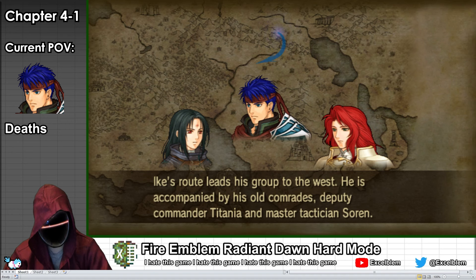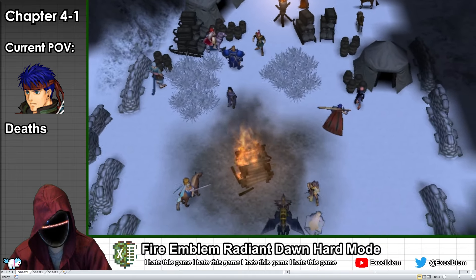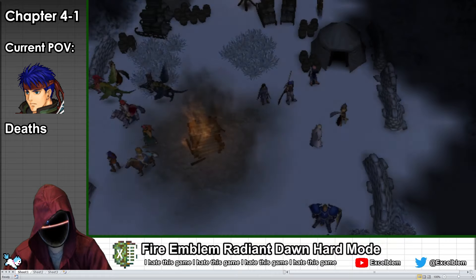In chapter 4-1 of Radiant Dawn, we switch to the Greil Mercenaries — or rather the singular one Greil Mercenary who is also traveling to the Tower of Guidance. After camping for the night, Disciples of Order suddenly teleport in to attack.